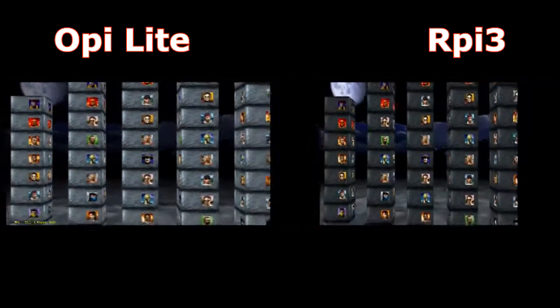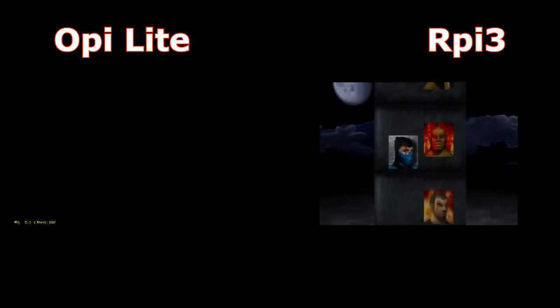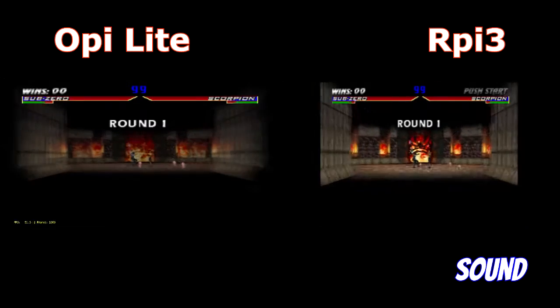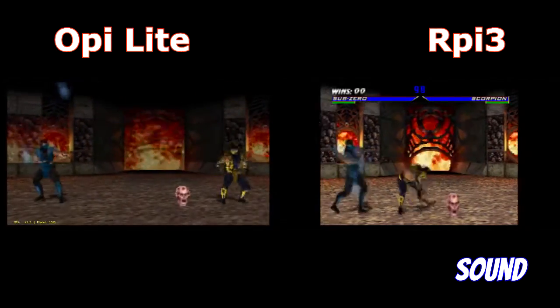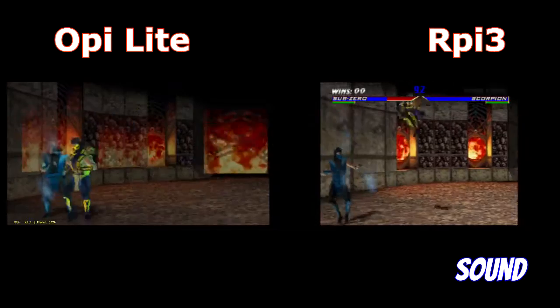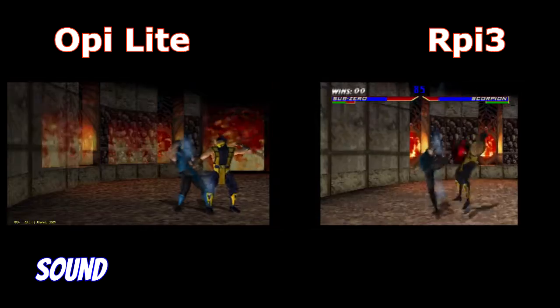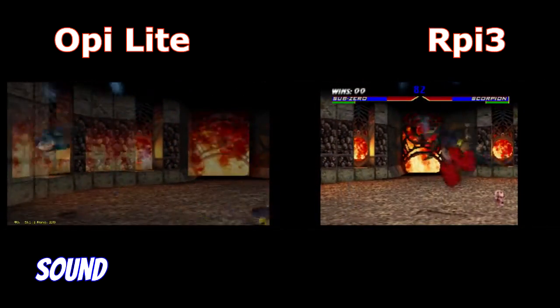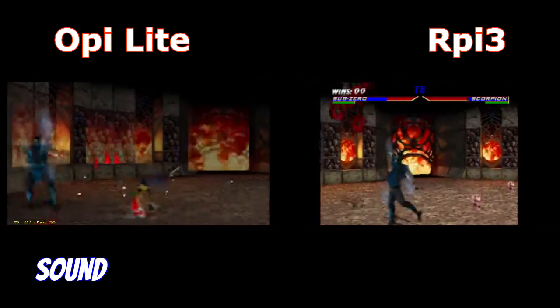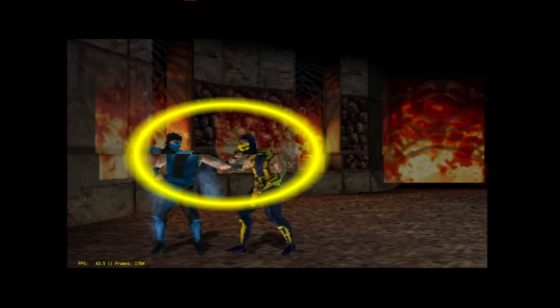Now let's move on to Mortal Kombat. The game runs at full speed on both systems. Image quality on Raspberry Pi 3 is superior — it's brighter and doesn't suffer from screen tearing. Here you can compare both image qualities: darker versus brighter, and the screen tearing.